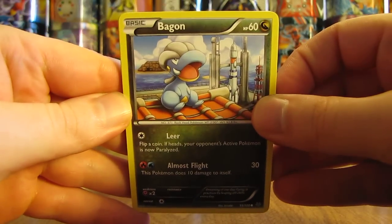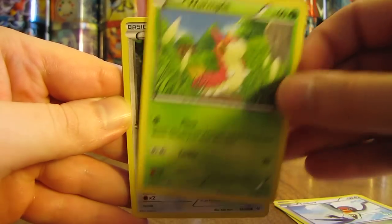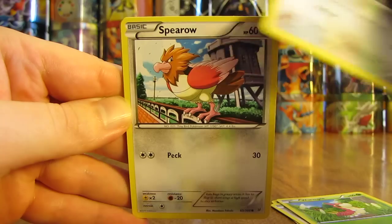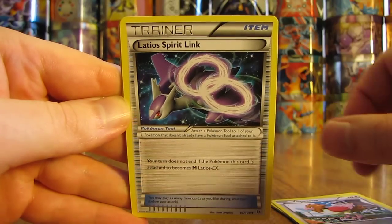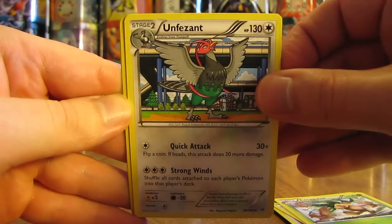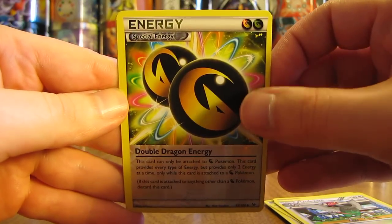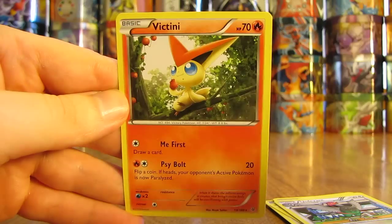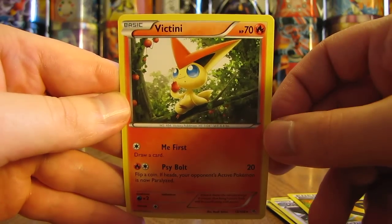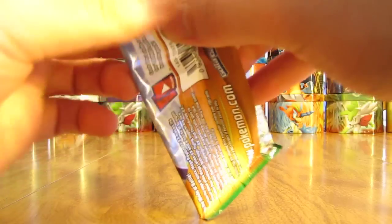This pack starts off with a Bagon, Taillow, Wurmple, Dunsparce, Spiro, Latios Spirit Link, Exeggutor, Unown Pheasant, a Reverse Holo Double Dragon Energy — a nice reverse holo right there — and then the rare in this pack is a Victini non-holo. Nice that I haven't pulled many duplicates in the rare slot yet. Roaring Skies is a fairly large set.